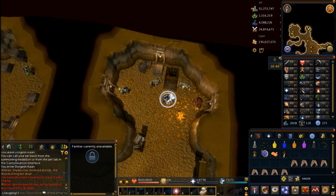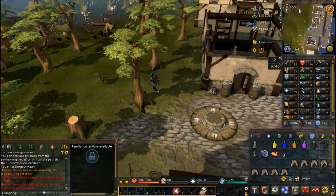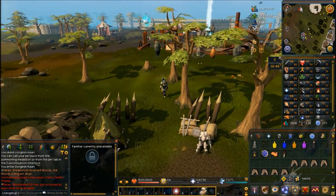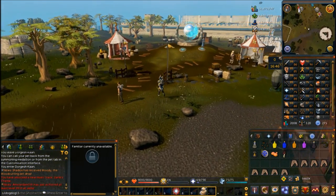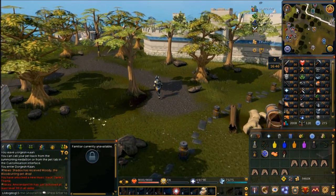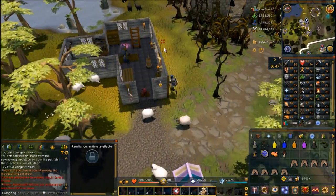It's pretty close whether Port Sarim or Falador is closer. If you want to take the agility shortcut, Falador would be closer. But Port Sarim really isn't that much of a bother to walk. From the Port Sarim lodestone, head northwest to the building and go inside to talk to the Makeover Mage.